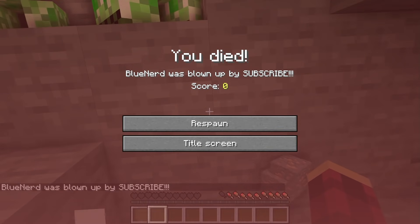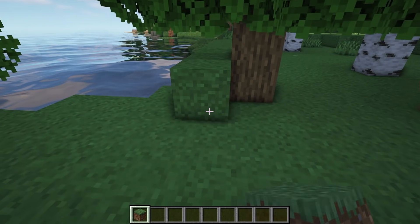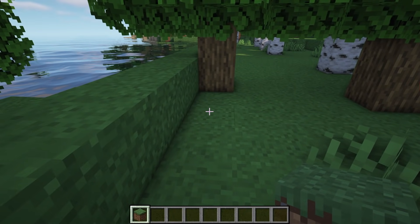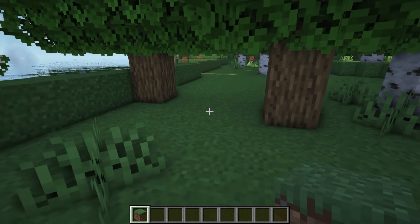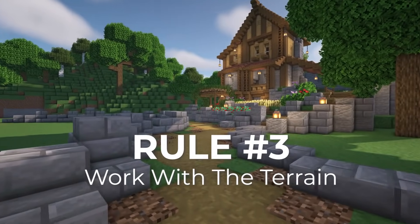So always double layer your terrain. Rule number two: never place more than seven blocks in a straight line when curving terrain. When you place more than seven it starts to look unnatural. It looks much better when you break it down into small segments, and it creates a much smoother transition on the terrain in general.